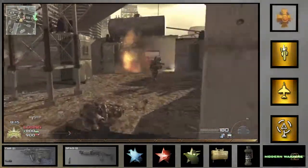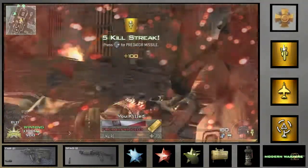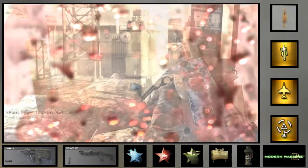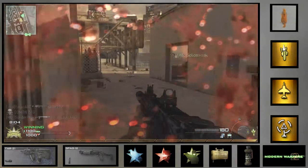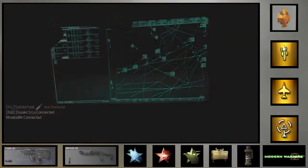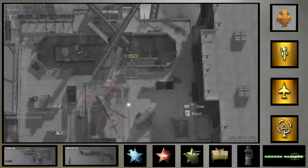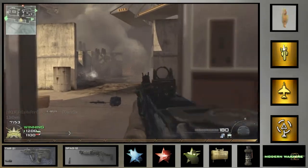The second perk I'm using is Stopping Power. You can use different second perks on this gun, but Stopping Power is just what I prefer because I like killing quickly. None of the other perks really are that important to me. Cold-Blooded seems like it takes a long time when I don't use Stopping Power to kill with this gun, just because I'm so used to using Stopping Power with it.